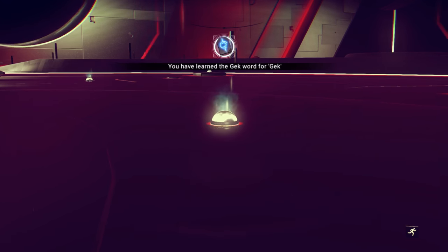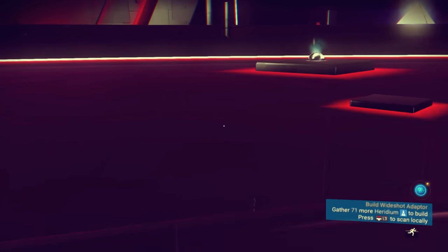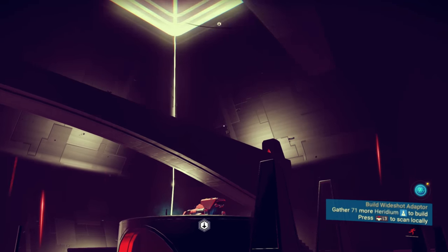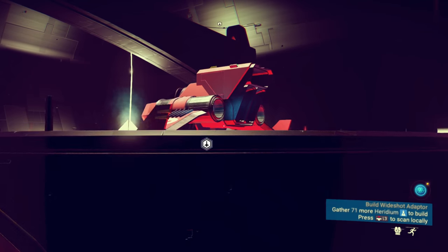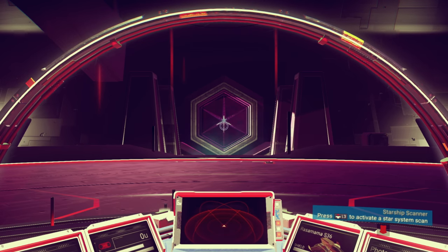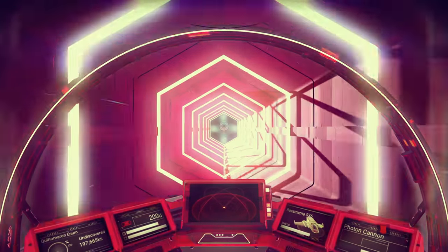I have learned the Gek word for Gek — that's very convenient. Now I know the Gek are talking Gek when I talk to a Gek. And this will be the last one in the room. Anyway guys, that is going to do it for today. We got our ship back — we should be rip-roaring ready to go. I think I'm pretty much free to do whatever I want now. We have two warp fuel and we can go wherever we want. I want to go to a black hole now that we know they exist.